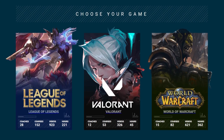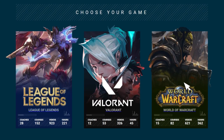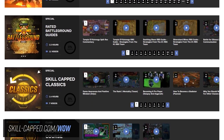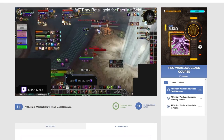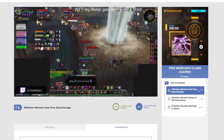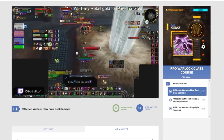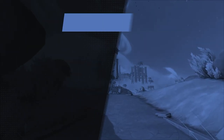And that wraps up our basics for Destro Warlock in 9.1. If you're interested in seeing more, be sure to check out skillcapped.com/wow, where we will be updating all of our content for Patch 9.1. You can gain access to the rest of our class courses as well as our exclusive Arena commentaries which take you into the minds of the best players in the world. As always, thanks for watching. See you soon!